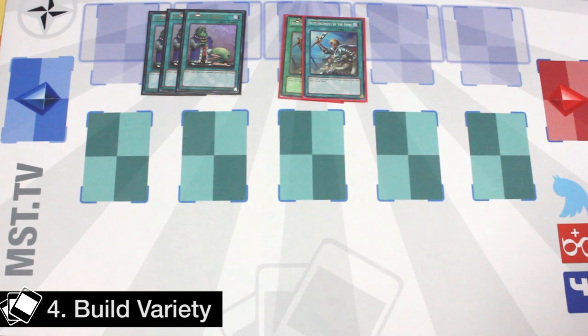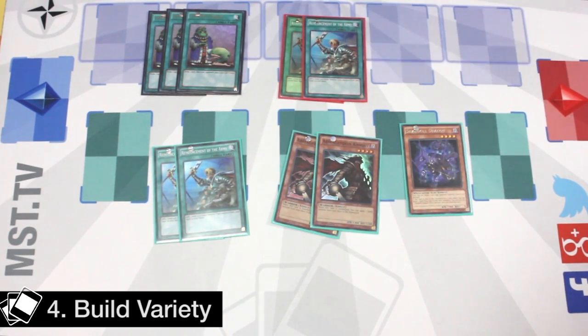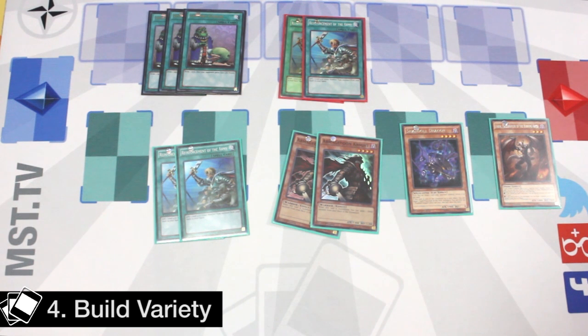The second variant that a lot of Nekroz players are using is the Armageddon Knight build. This build plays two Rhodas, two Armageddon Knights, a Shuttle Dragon, and Farfa. The advantage is that Rhoda becomes very versatile, not only searching combo pieces but also searching Armageddon Knight, which can be used as an MST or a Dijin lockout. Shuttle Dragon can pop any monster when sent from Armageddon Knight, and Farfa can target the Clausolas that is usually Dijin'd to banish it and remove the Dijin Lock. Note that Trishula can negate Farfa from banishing because Farfa targets.